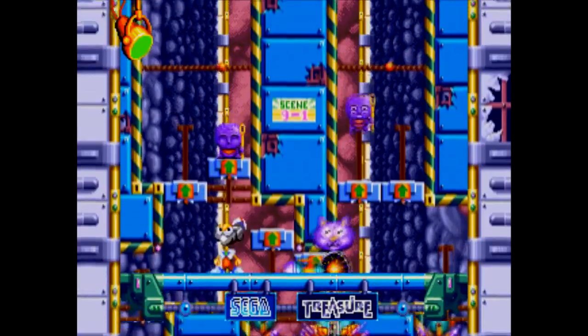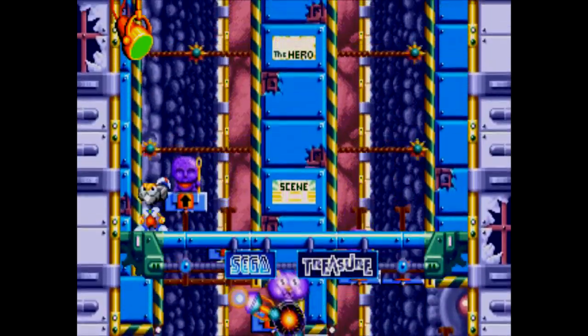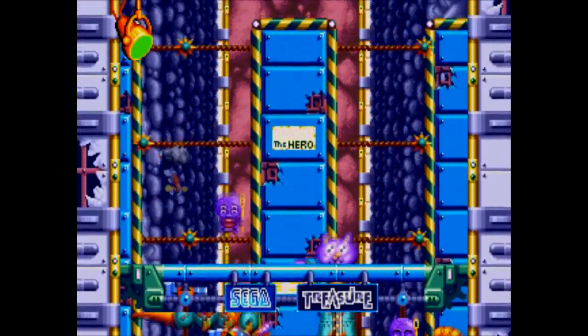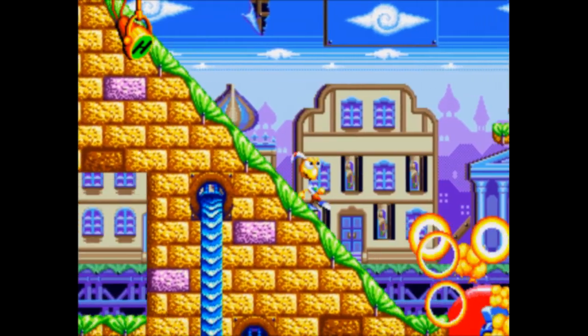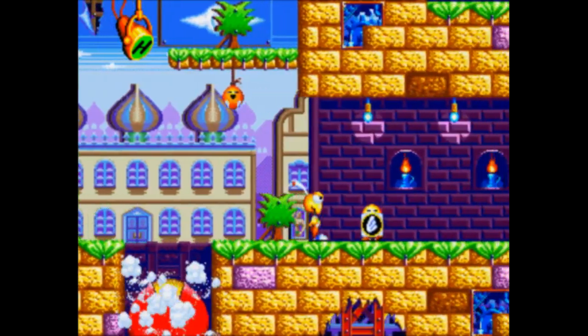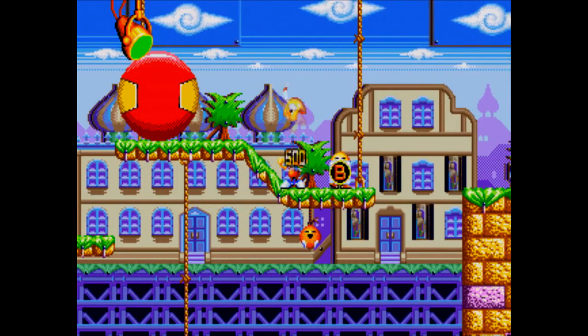There are shoot-'em-up stages — of course there are, it's a Treasure game. And there are these vertical stages where you have to quickly move platforms out of the way. There's tons of interactive stuff throughout each stage where you're knocking stuff out of the way, unleashing boulders that squash enemies, unlocking new areas, and even finding warp points that take you to a minigame for a short period.